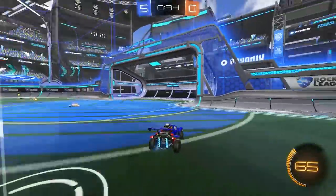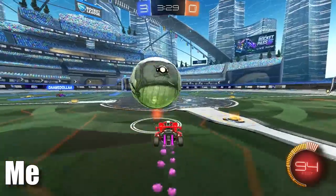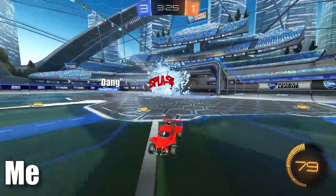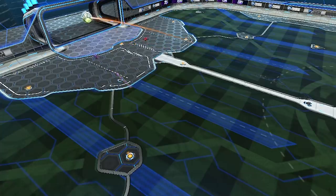Another thing you want to look out for is where the ball is on your opponent's car. If it's towards the front and they look to have it under control, you can expect a flick from them and will have to position yourself a bit further away in order to give yourself more time to save the shot.